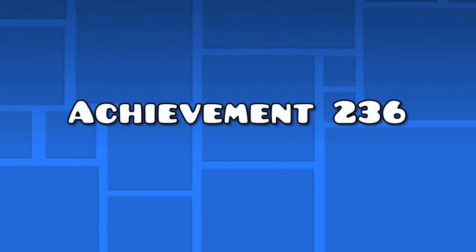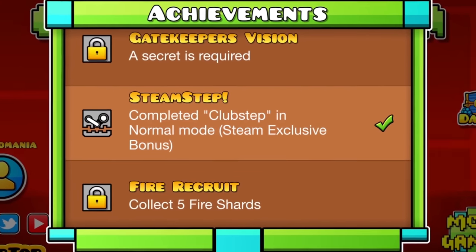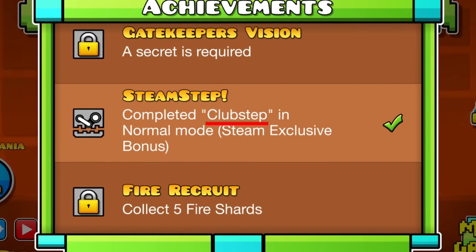Achievement 236 — Steam Only: the second Clubstep achievement. This is an extra achievement you only get on Steam for beating Clubstep.